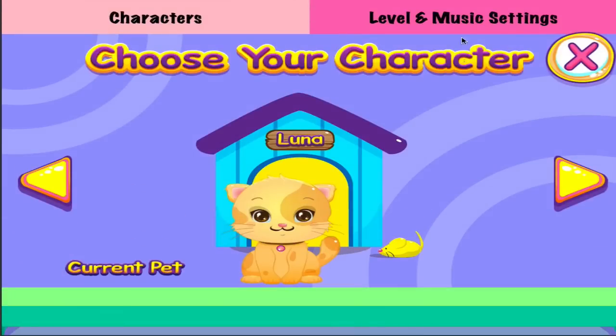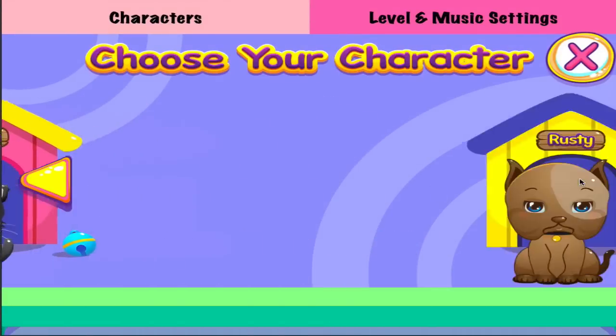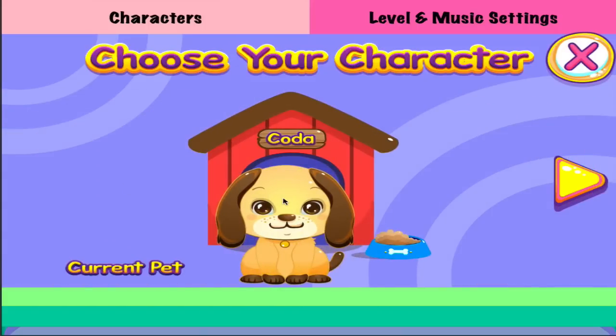Select your player. Patch. Rusty, Patch, Luna, Coda. Good choice. That's a cute pet.